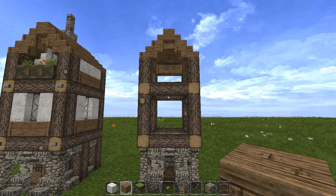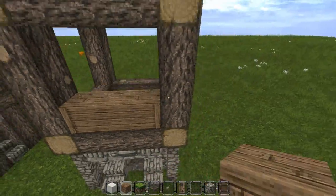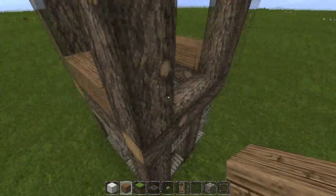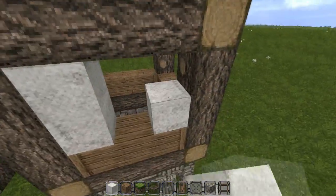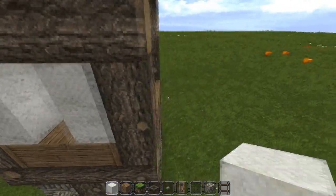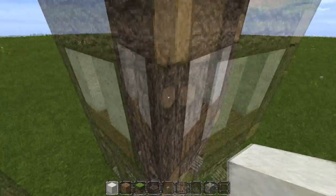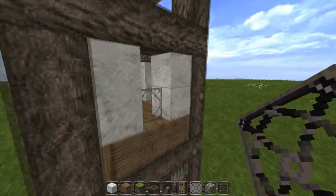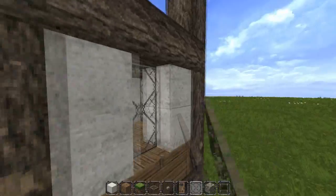Now we're going to work on the outside of the house. Take your oak wood blocks and do one high all the way around on the first layer. Then take your wool and go two high, leaving the center blank because that's where your windows are going to go. Do that on all sides of the house, then go ahead and add your glass panes — and now your windows are done.